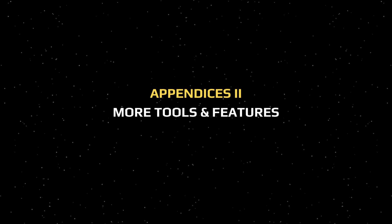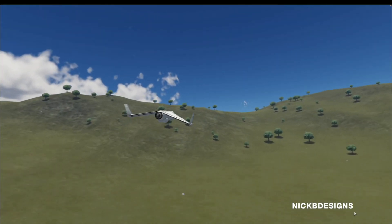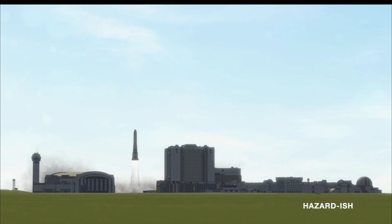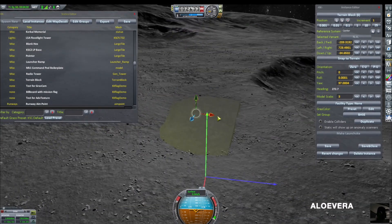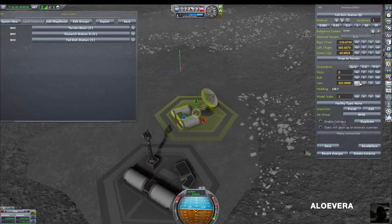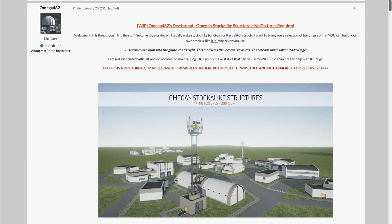That brings us to the second part of the tools and features section. First we have Camera Tools, which adds new camera functions to the game that a lot of creators use to get really awesome shots of their missions for cinematics and great-looking gameplay. Next we have Kerbal Constructs, which lets you place buildings from the game files and configs allowing you to create bases on the Mun and anywhere else. Going along with this is Omega's Stock-Alike Structures, which adds to the selection of buildings you can use to build bases with in Kerbal Constructs.